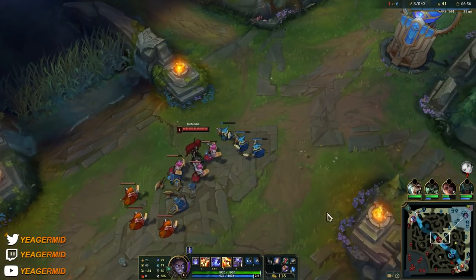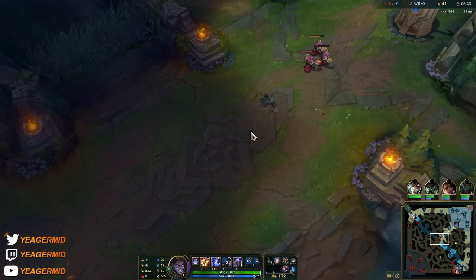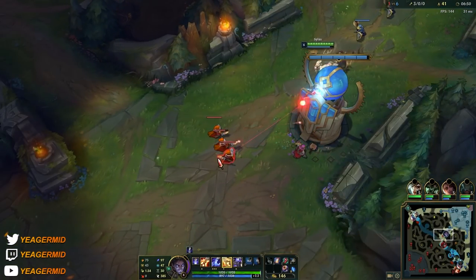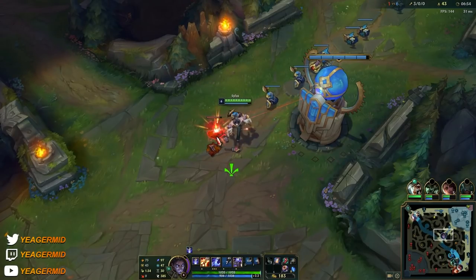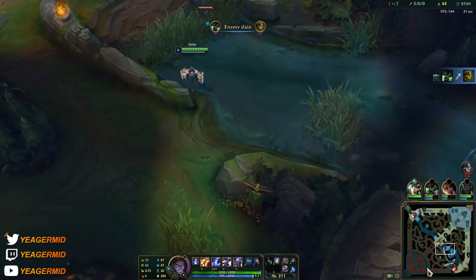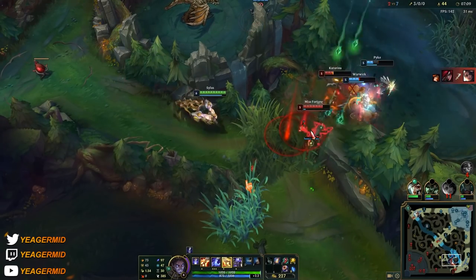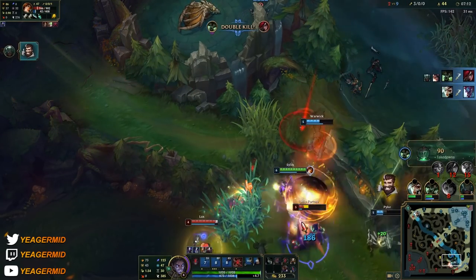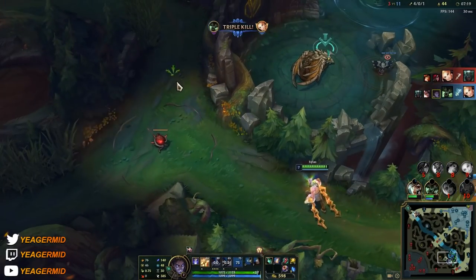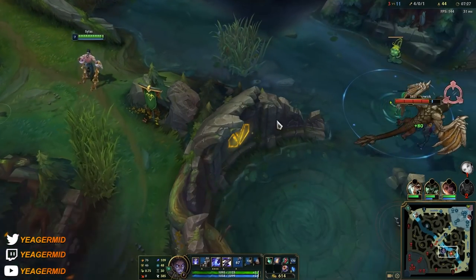We got the ultimate now. Sylas steals away enemy ultimates and uses them — that's what he's known for. Make sure when you look at the enemy team in champion select that they actually have ultimates you can use, because some ultimates will be extremely useless. Something like Darius's ultimate won't work because his ultimate relies on his bleed passive — if you can't get bleed stacks on the target, his ultimate deals almost no damage, and since you don't keep passives it's going to be useless.